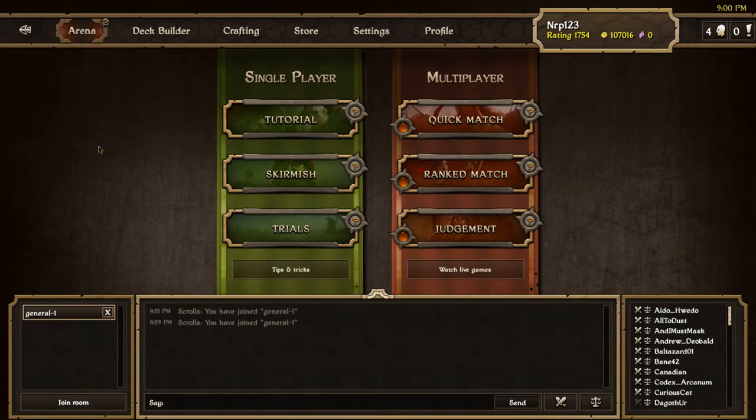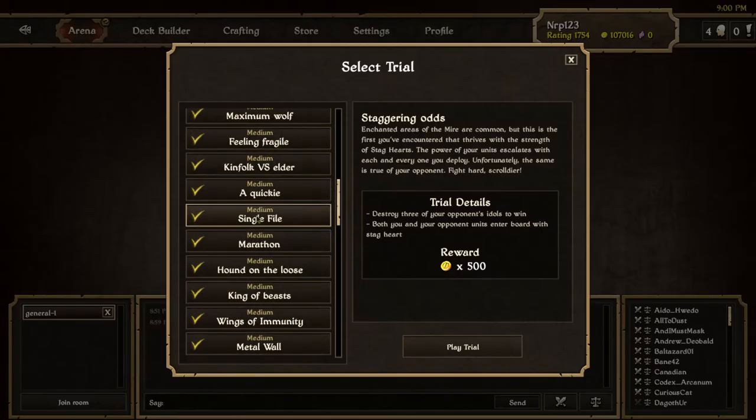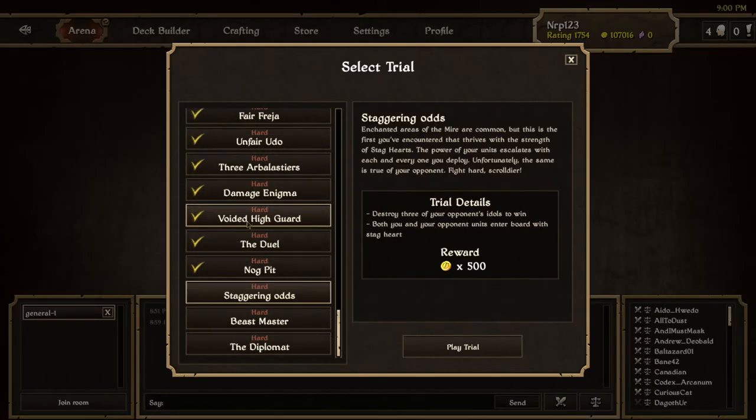What's up scrollers, it's Nerp here and let's do another hard trial. A lot of these hard trial videos are recorded one after each other, so that's why my rating and gold kind of stays the same. Staggering odds — enchanted areas of admire are common, but this is the first you've encountered that thrives with the strength of stag hearts. The power of your units escalates with each and every one you deploy.